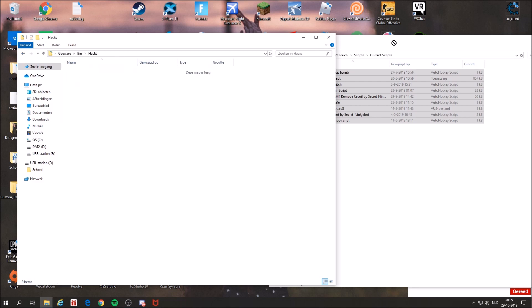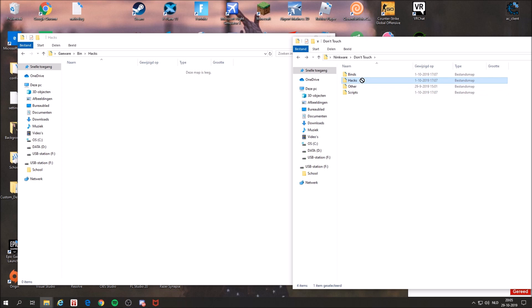Same for the hex files. You go to hex in Ninkware, you go to hex as well, current hex, and here you have all the hex files. If there are hex files in this folder that you are missing, please let me know and I can help you get them back.